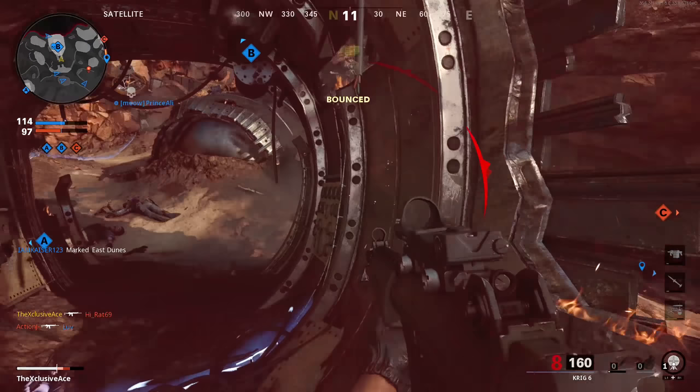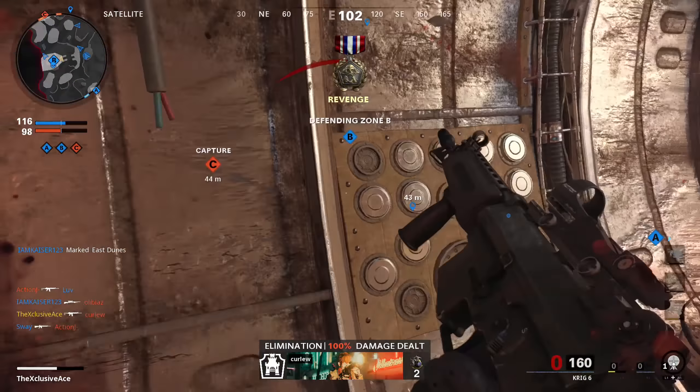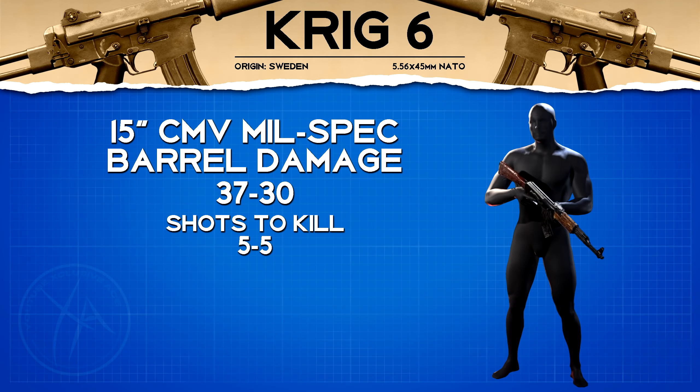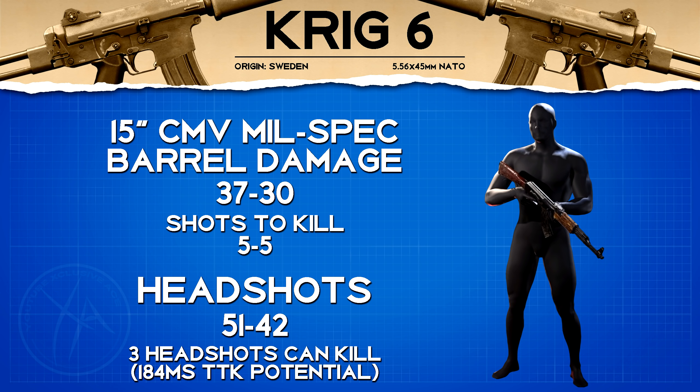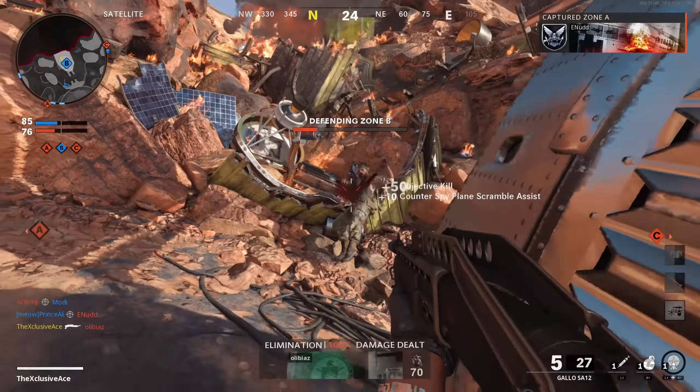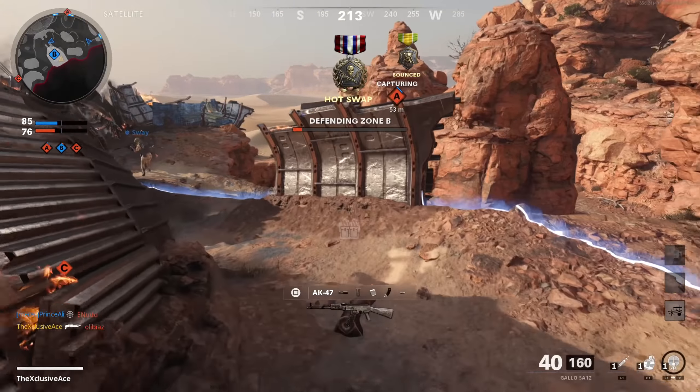Before getting into class setups, I wanted to briefly circle back to that 15 inch mil-spec barrel that boosts your damage. It turns this into a five shot kill at long ranges as well, however it's not really helping you up close unless you can land three headshots in a row, which would give you a three shot kill — one of the fastest TTK values of any full-auto gun in the entire game at 184 milliseconds. That is insanely fast in Cold War, but not really practical, so I'd generally say stay away from this barrel.